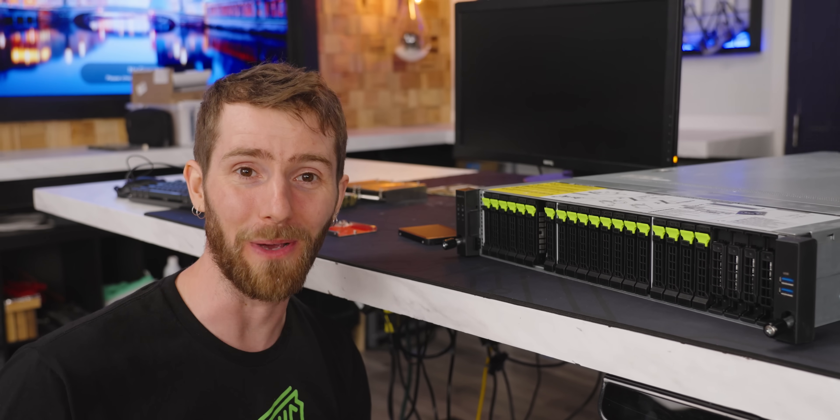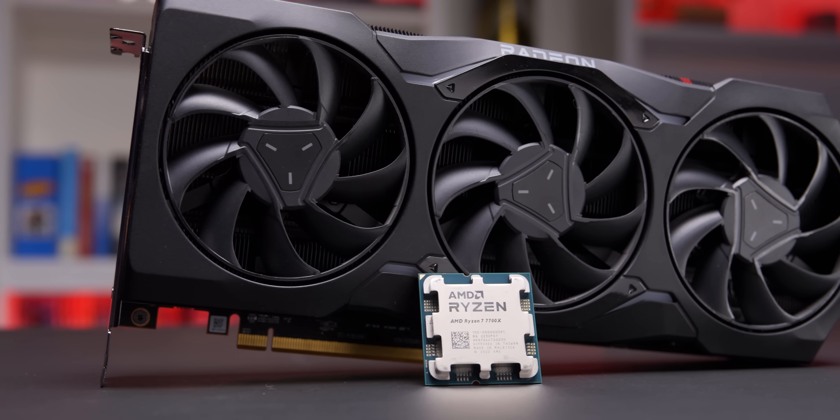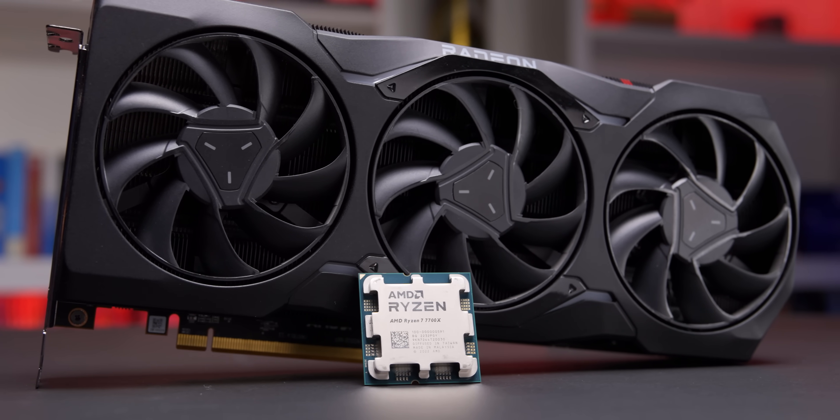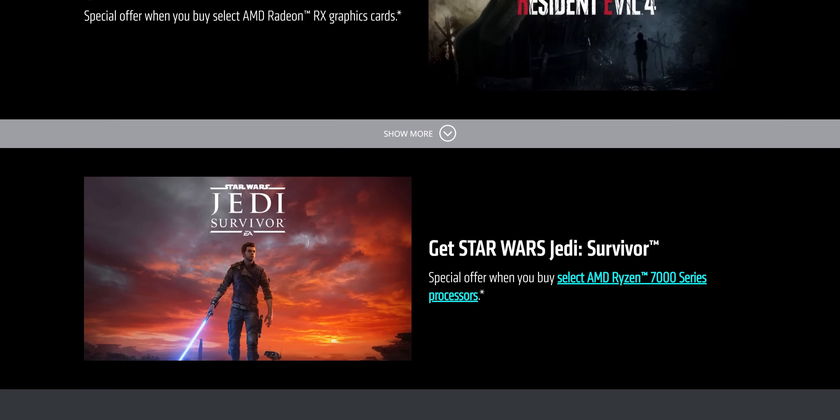Get great deals during the Game On AMD event while supplies last on AMD Ryzen processors and AMD Radeon graphics cards, including amazing game bundles for a limited time from now until July 1st, Canada's birthday. Check them out at the link in the description.